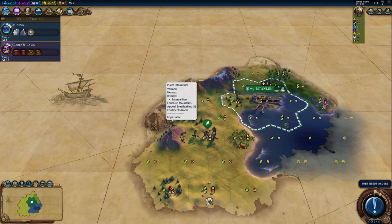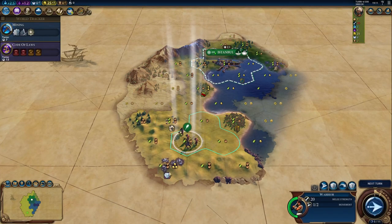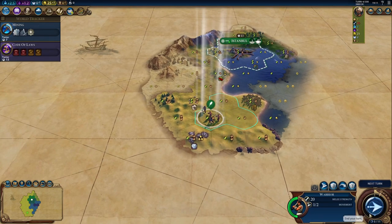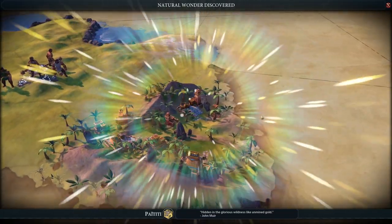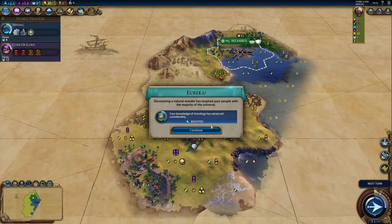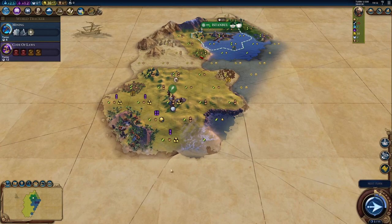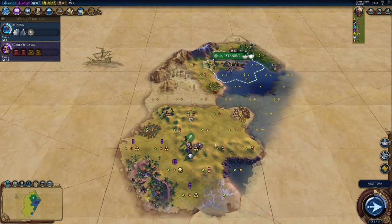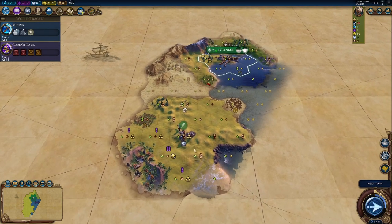That's a volcano — and it's always in the best spot. Oh, diamonds! Diamonds are good, I can roll with that. There's a natural wonder hidden in there. Paititi is right on the border of the tundra — but this Paititi is pretty cool.